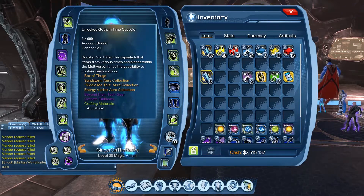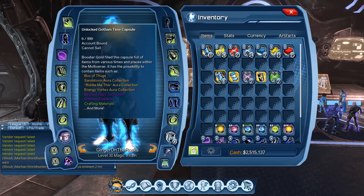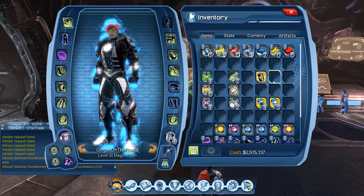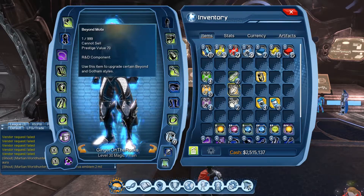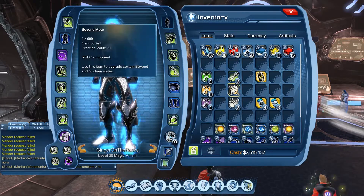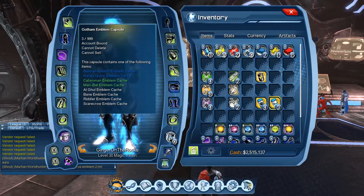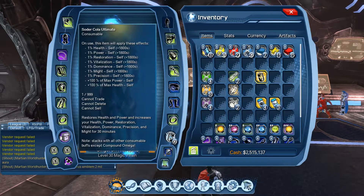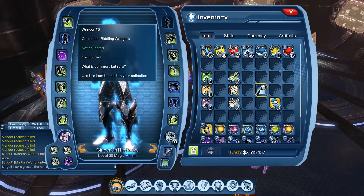Here's what I'm going to do - I'm going to open them in groups of seven to show you guys what I get. We'll do the Gotham time capsules first and open all seven. From the first seven of the Gotham ones we got some exo bites, some random junk - that moat might sell for a decent amount - and then four collector's capsules, three emblem capsules, and a soda.